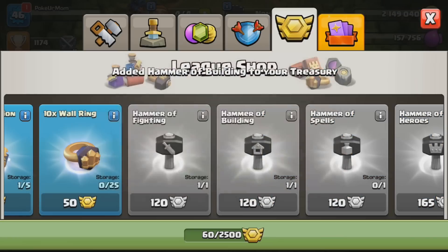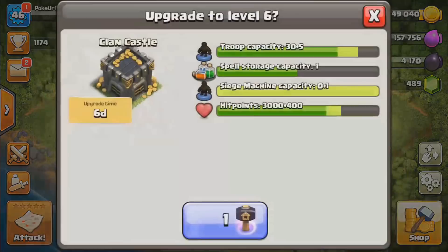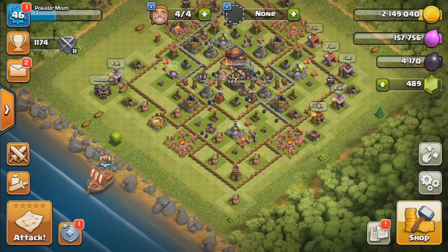Oh man guys, I just messed up really really bad. As you guys can see, I purchased the hammer of fighting instead of the hammer of building. I was trying to get the hammer of building so I could upgrade my clan castle and my laboratory, but it looks like now we're going to have to keep raiding to upgrade our laboratory and our spell factory.